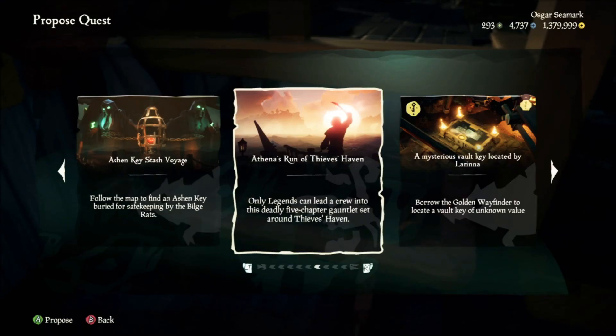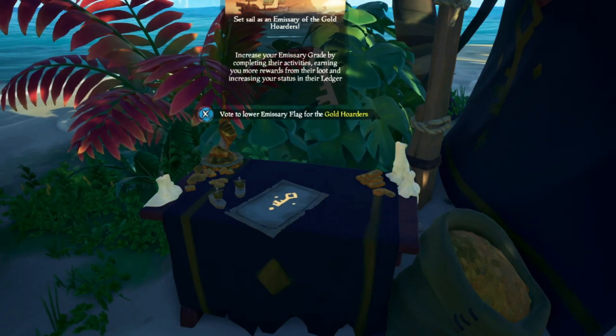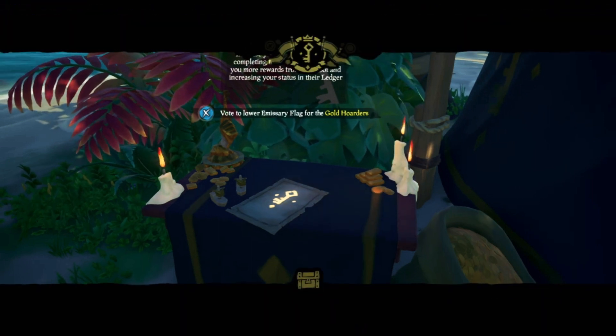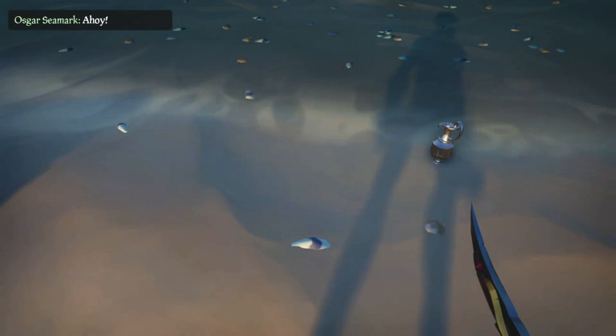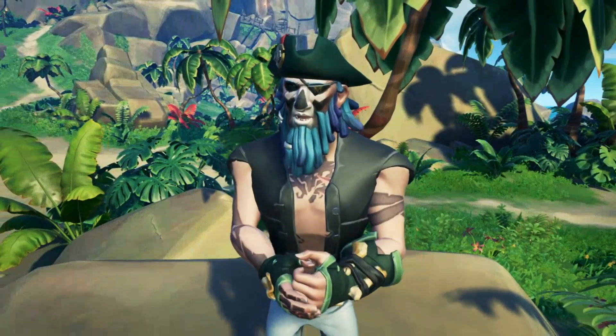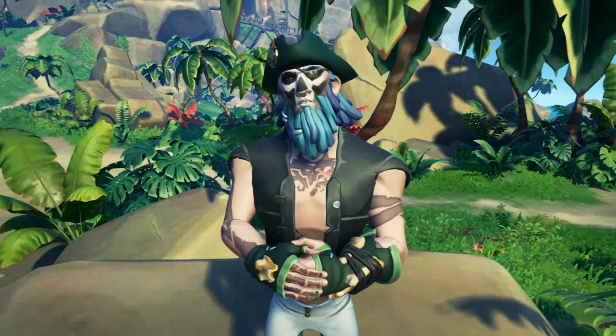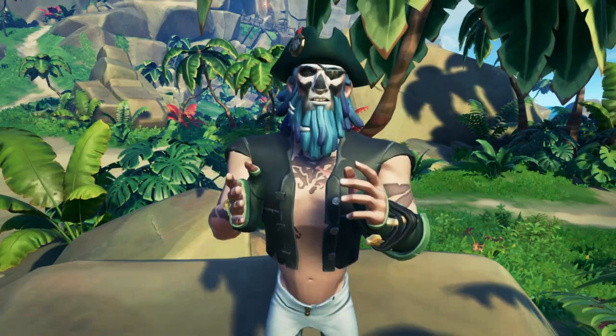Once you get past Gold Hoarder level 20, Ancient Vault voyages become available. Grab that voyage as well as throw up a Gold Hoarder emissary flag. The emissary flags will give you a boost in gold and reputation value each time the flag levels up, and you can do this by simply touching treasure that belongs to the faction you're sailing for. In our case, we'll be looking out for treasure chests and trinkets since we're sailing for the Gold Hoarders — and stop leaving trinkets on the beach.